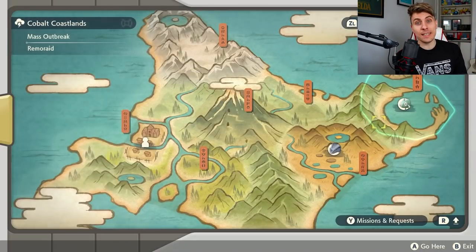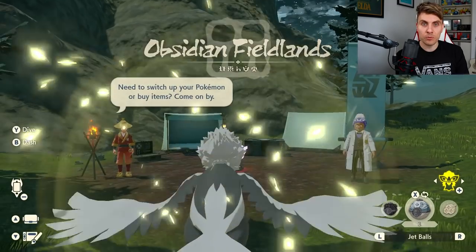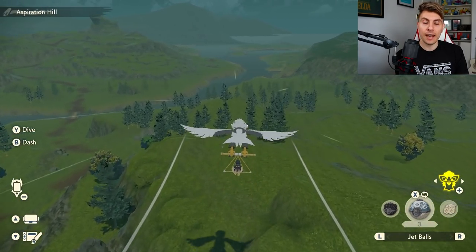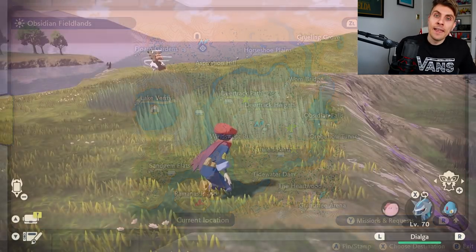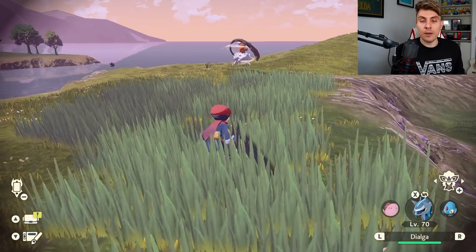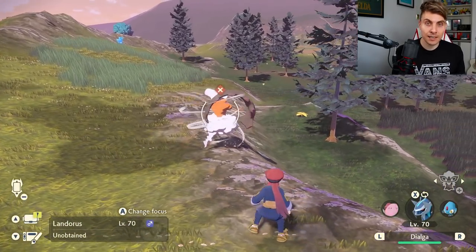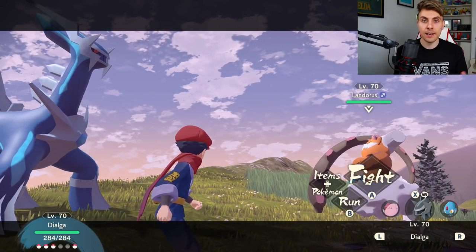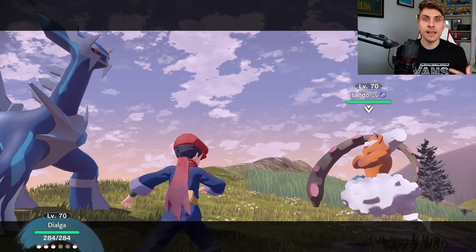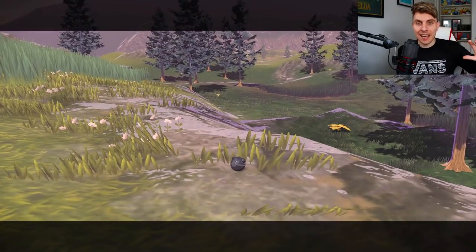The final one of the original trio is Landorus, located in the Obsidian Fieldlands. The weather condition here isn't too important — just make sure you have fair or sunny conditions. Landorus is located down on Ramanas Island, where you'd also find the Chimchar and Alpha Infernape. Head down to Ramanas Island and you'll find Landorus roaming there. Like the others, when it spots you it will attack and move away quickly, so you need to be very stealthy. The landscape has plenty of grooves to hide in, so use those along with smoke bombs, stun it, engage battle, and catch it.